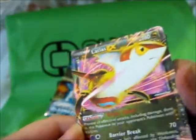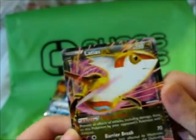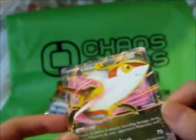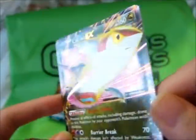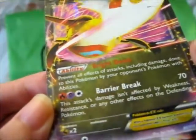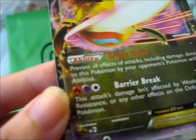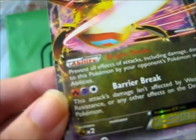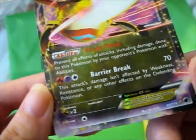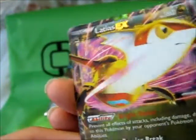I was not expecting anything, but wow — Latias EX! That is awesome. It has the ability Bright Down: prevent all effects of attacks, including damage, done to this Pokémon by your opponent's Pokémon with abilities. Then a Barrier Break attack for 70 damage, and 160 HP.